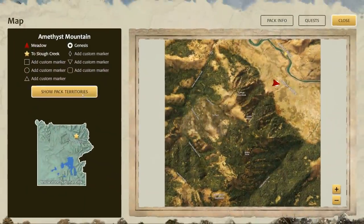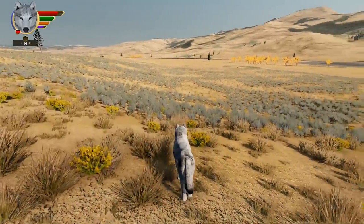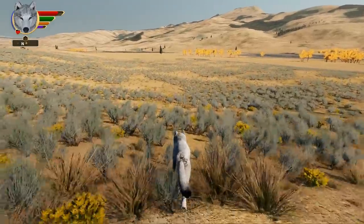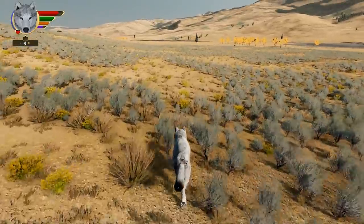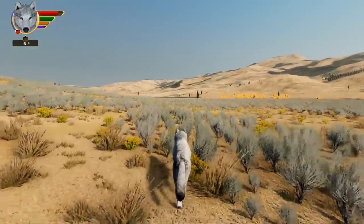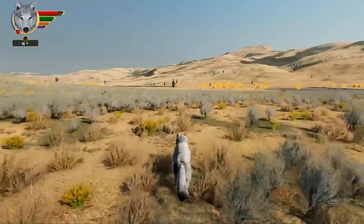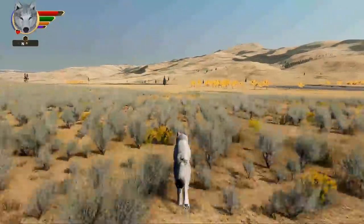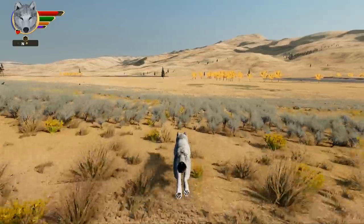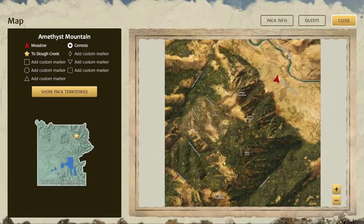The next step we're taking is heading — there should be a star somewhere around here — to the creek. There it is, across the Lamar River. We need to go ahead and follow the compass. You can see the star on the compass in the top left corner. If you're trying to figure out where you need to go, it's actually kind of hidden under the Lamar River spot on the map.